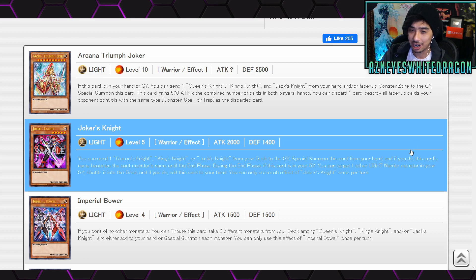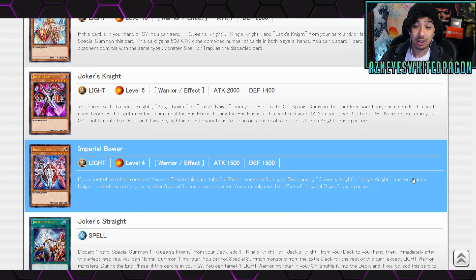Next card is Joker's Knight — Light Level 5 Warrior Effect, 2,000 attack, 1,400 defense. You can send one Queen's Knight, King's Knight, or Jack's Knight from your deck to the graveyard to special summon this card from your hand, and if you do, this card's name becomes the sent monster's name until the end phase. During the end phase, if this card is in your graveyard, you can target one other Light Warrior monster in your graveyard, shuffle it into the deck, and add this card to your hand. Each effect is once per turn.